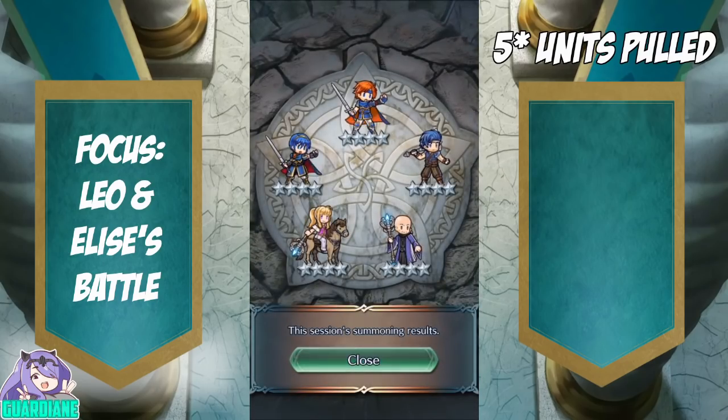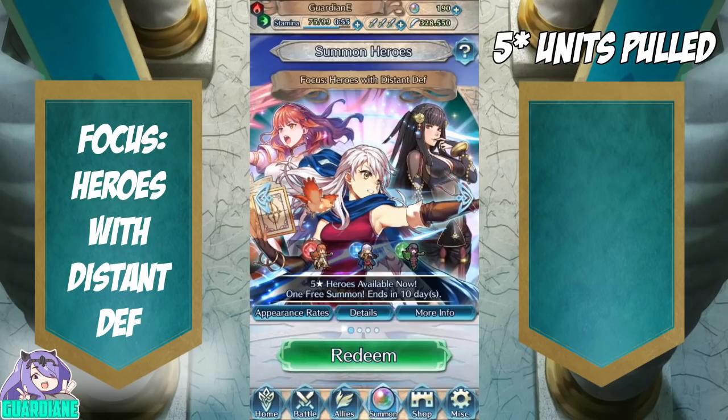So we got some Triangle Adept and Reposition Fodder out of this batch. Okay, Heroes with Distant Defense. This is actually a heck of a banner — all three of these units are very good mages.